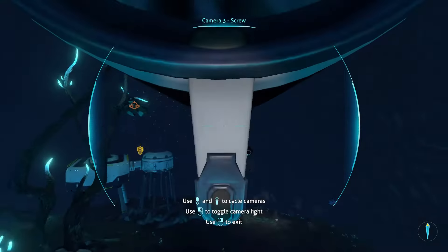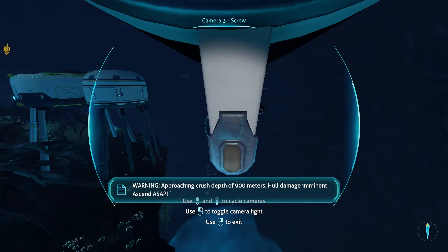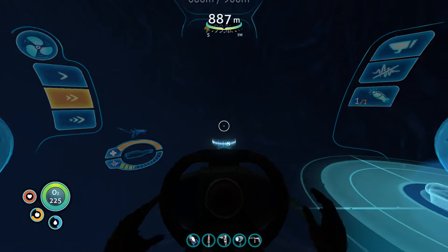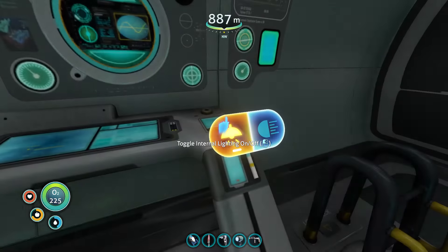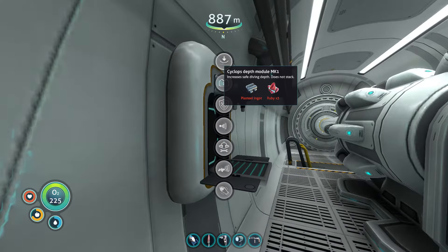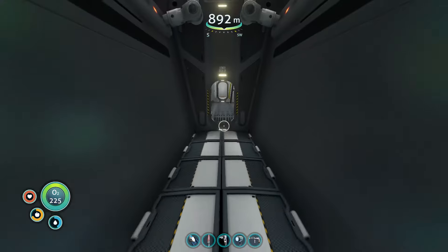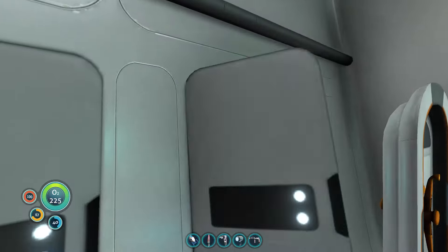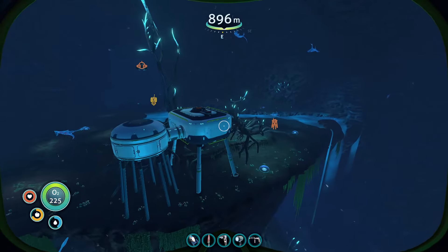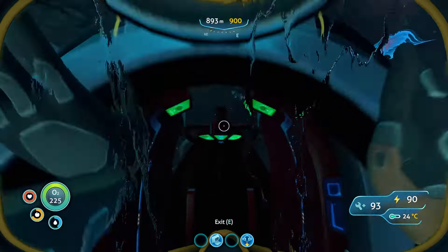We're at medium speed. Oh — I just realized something, you've got to be kidding me. We can't go deeper. Oh my god. I've got to go all the way back to my base because I don't have a modification station here. My rescue efforts are not going as well as I would want them to at this point. It would probably just be easier to make a new prawn suit.